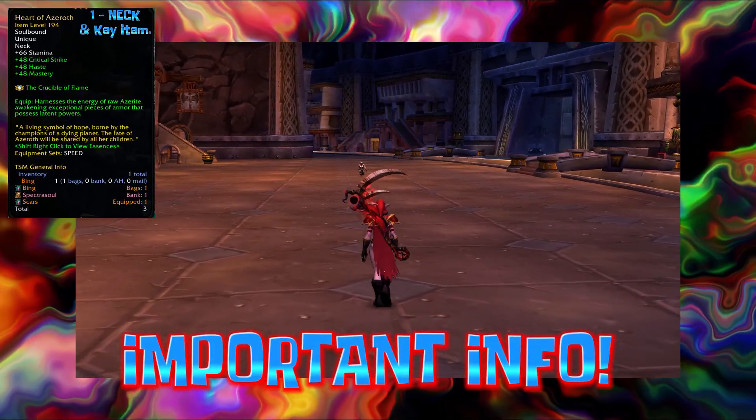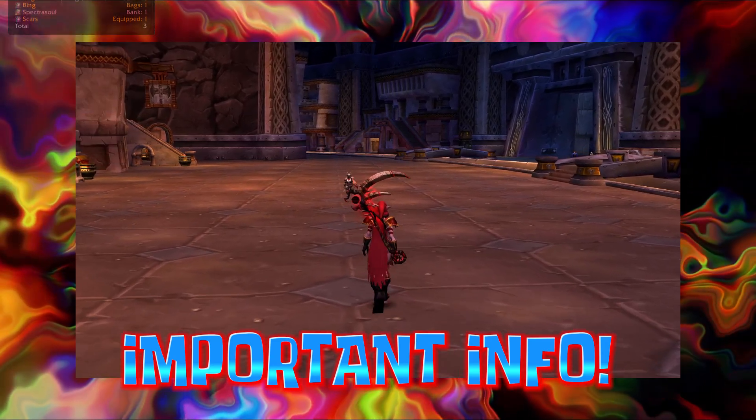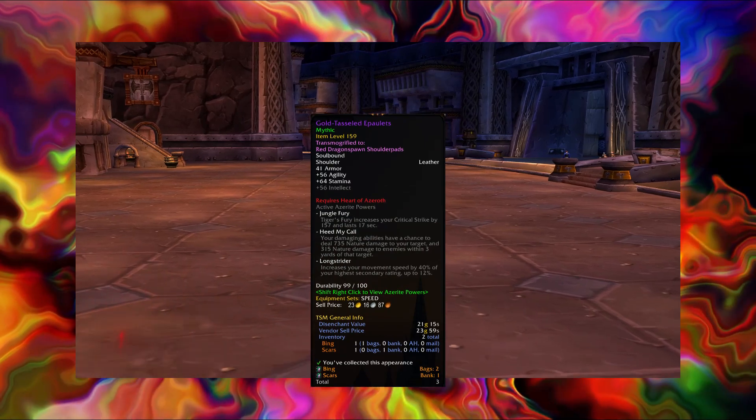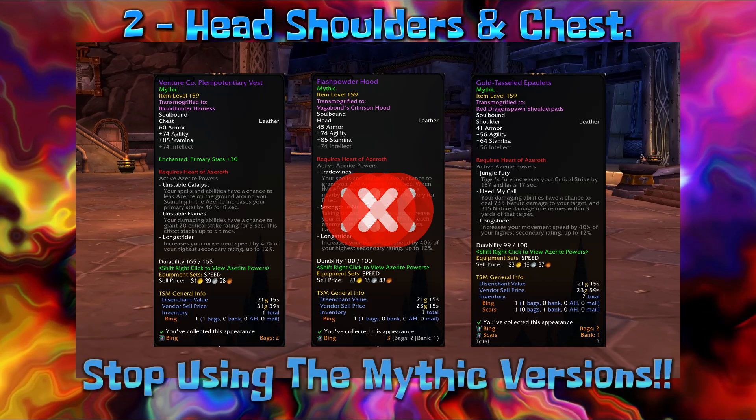This next part is rather important and regards the head, shoulders, and chest. This is where a lot of players who are not aware make their first mistake with their speed set and wonder why they get low speed rates — allow me to explain.